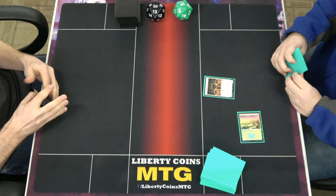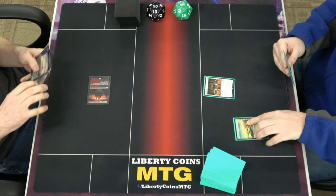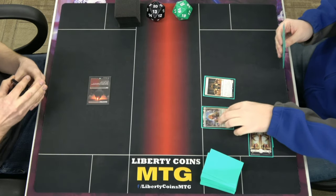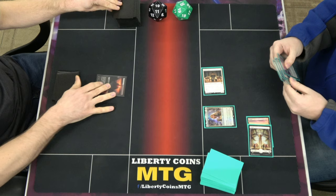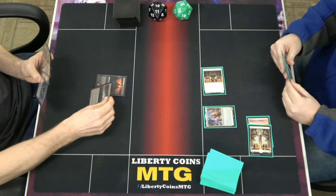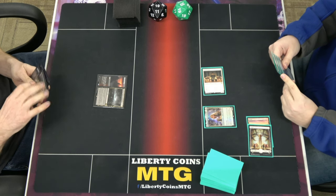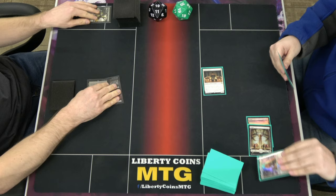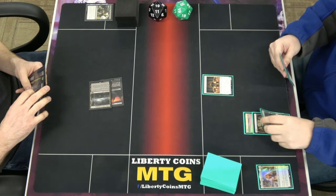We're going to start with a Plains into a Hopeful Initiate, pass turn. Haunted Ridge. Turn: play 2 mana and play our friend Thalia again, go to combat, swing one. Pass turn. Guess I'll pay the tax. I did it on my turn so that he couldn't untap and Brave the Elements.